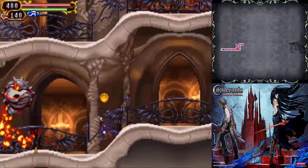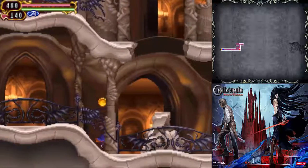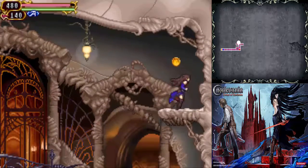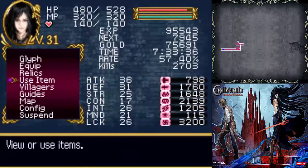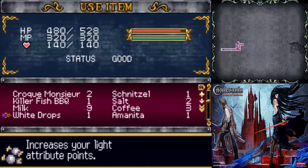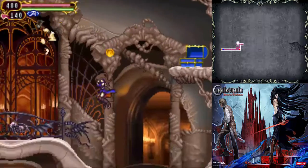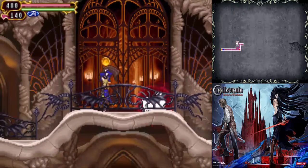Basically, in order to beat the boss, you don't even have to damage him. All you have to do is absorb his glyph. I've heard that you can actually absorb the glyph before the fight even starts and he dies automatically. I've never been able to do that — I'm not sure how exactly. Apparently you just walk into the boss room and start absorbing, but I've never really been able to figure it out.